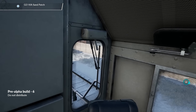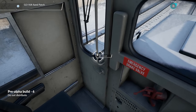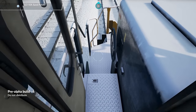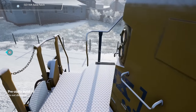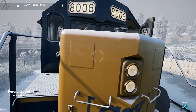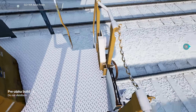Everything basically works. It's a bit like being in an OMSI bus. You can open the door. You're probably wondering, can I go outside? Well, I can open the door, I can walk outside here. For the very first time in Train Simulator, I can actually get out and walk around and look at what's going on.